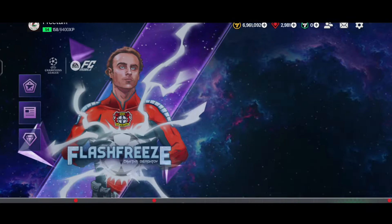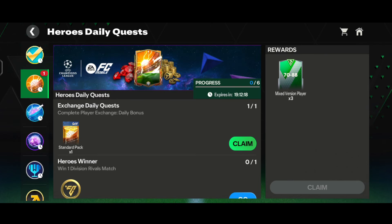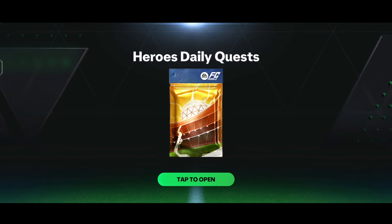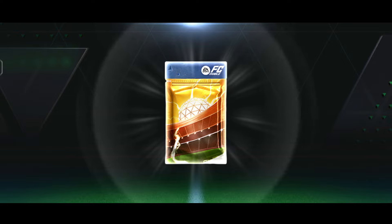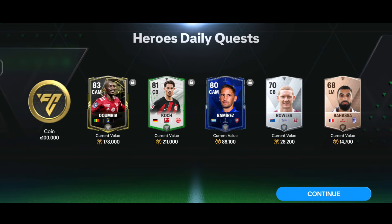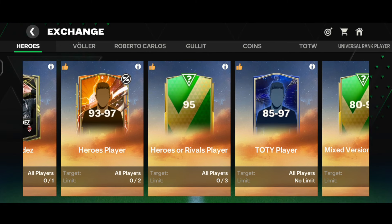Now let's come into the quest section. We are in the Hero's daily quest section. Let's tap on the standard pack and collect the Hero's daily quest standard pack. Not a walkout - we got one lakh coins, one DW player, and several base cards.